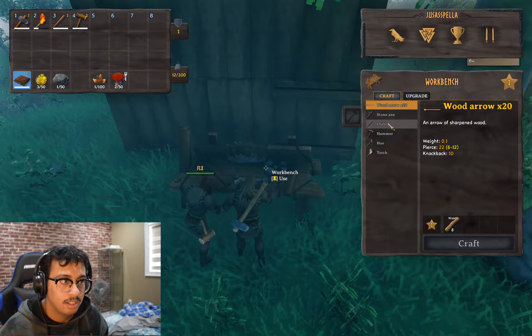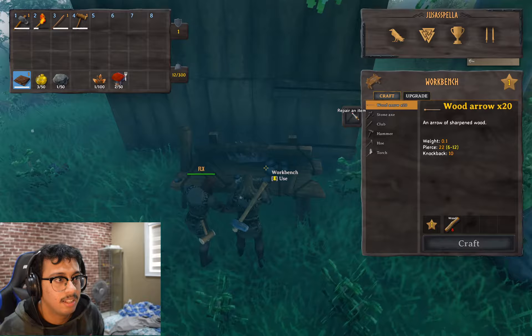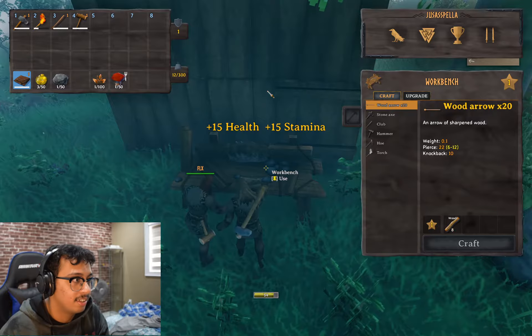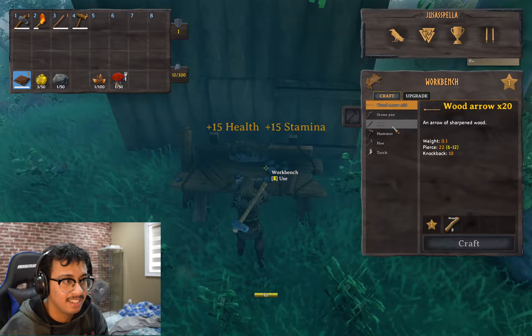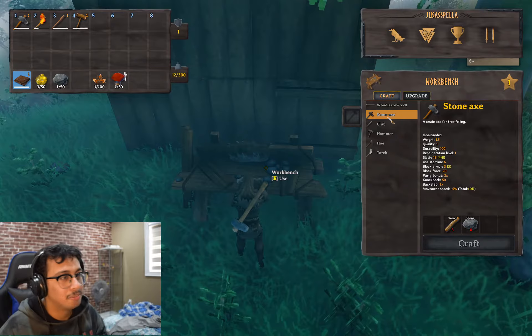I need just eight woods to repair it? No, it doesn't require anything — oh, that's a wood arrow. It doesn't require anything to repair, which is good. Yeah, infinite sources. So now we have a working station — we're making really good progress actually.